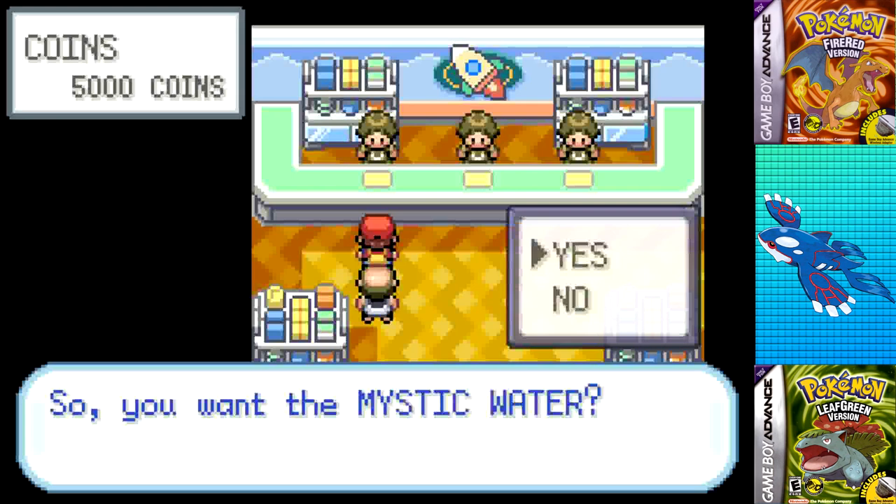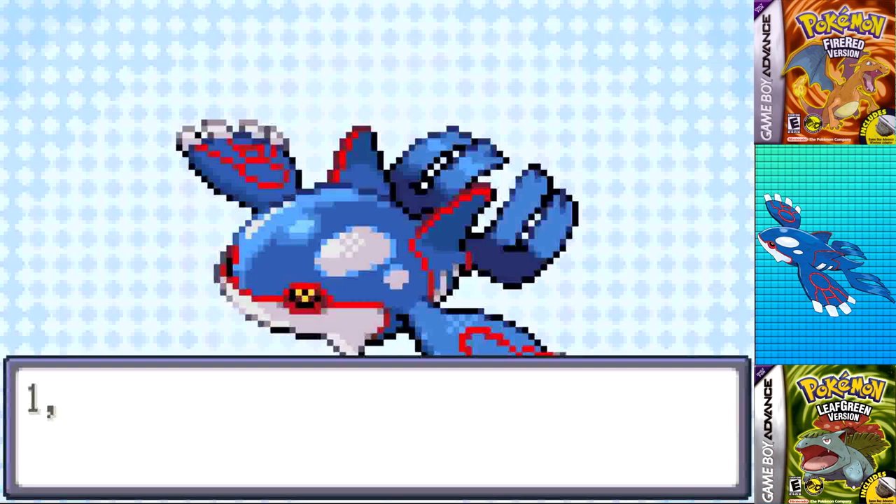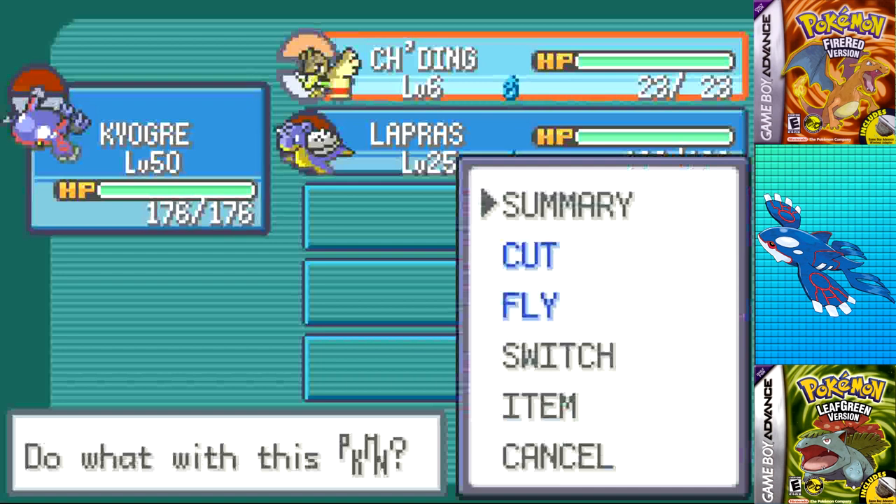I stopped over in Celadon City to finish off the last few items I needed for the challenge. I grabbed the Mystic Water for 1,000 coins at the game corner, as well as the TM for Thunderbolt for 4,000 coins to replace Shockwave. An electric move, a water move, and an ice move all wrapped together with Calm Mind — this is going to be a slaughterhouse.